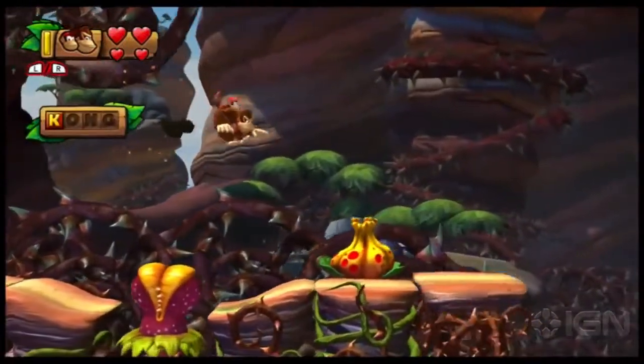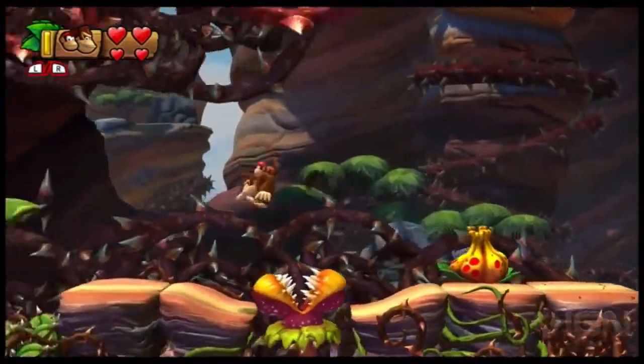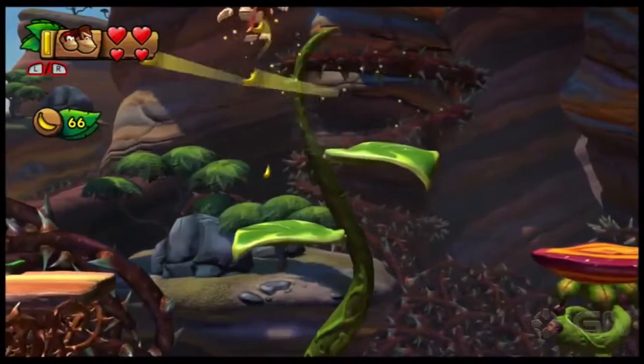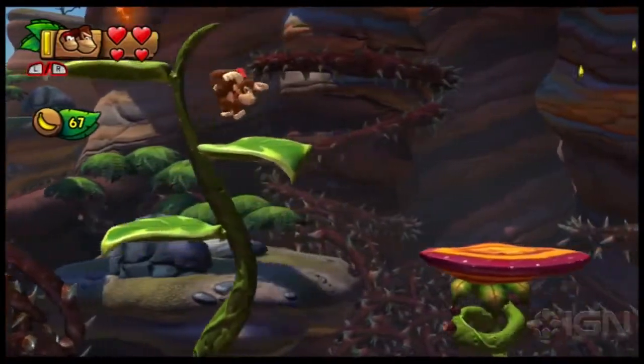There's the K. Roll jump or use a buddy to help you grab it. Just past the letter K is this little beanstalk. Grab the bananas, grab those bananas, now grab that puzzle piece.